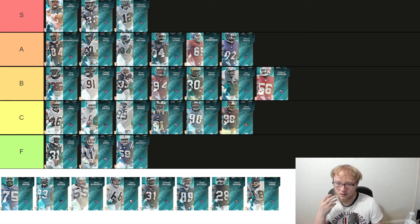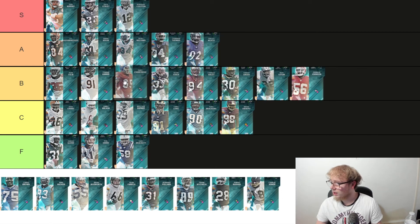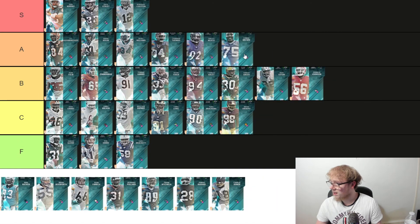Now we have another left tackle — Lomas Brown for Detroit, 6'4", 282 pounds, 91 strength. He looks like Zimmerman but on a little bit more. Because of Lomas, Zimmerman is actually getting bumped down to B. Lomas will take that A tier spot — he's just a slow monster, a better version.